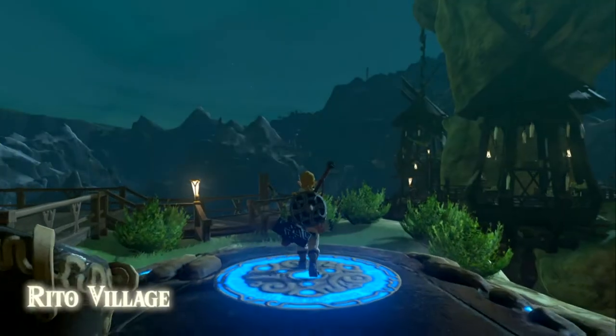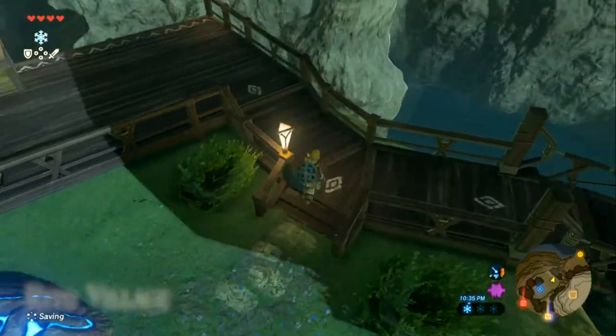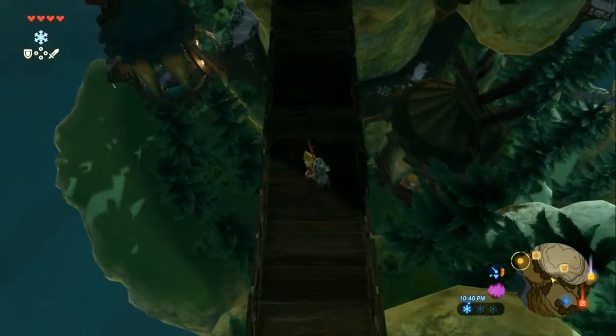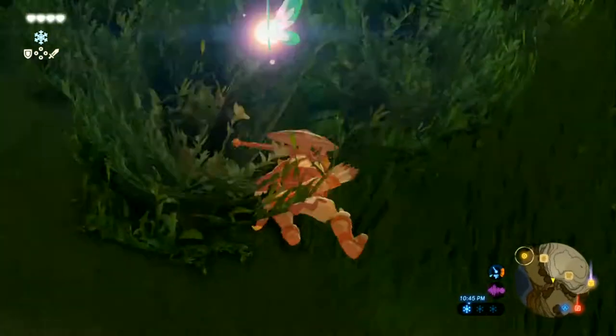Did you know that originally there was an idea of Link riding a motorcycle in modern times? Knowing what to do next but needing a more open area — and then accidentally getting hit.